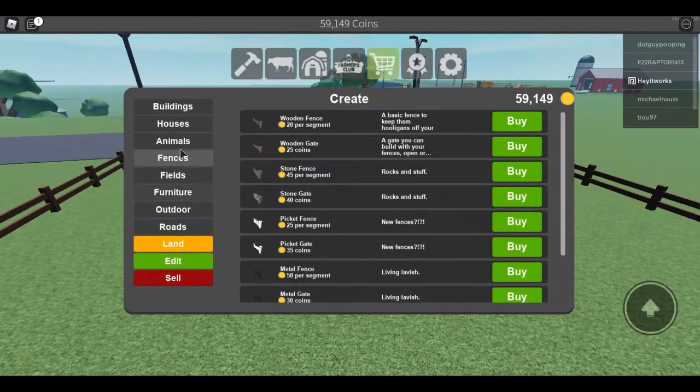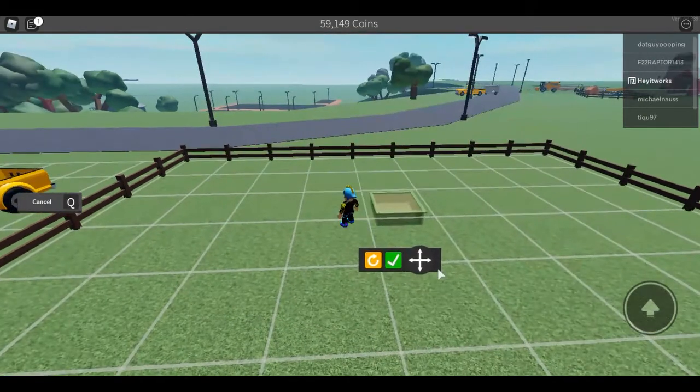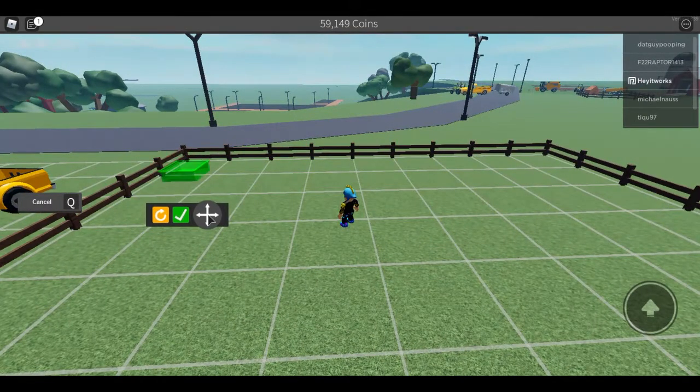Then you want to go to the animal section and go to the feeder. The cow feeder is two thousand dollars, so you're going to put one of those down.